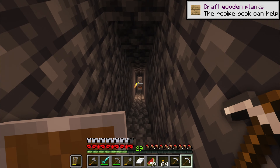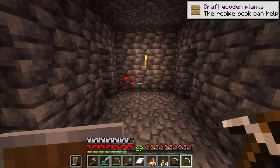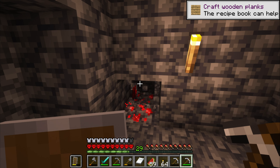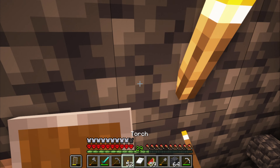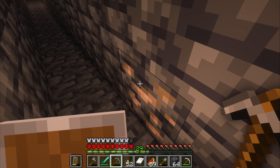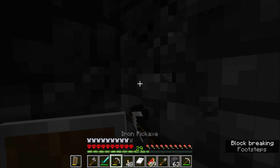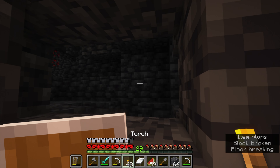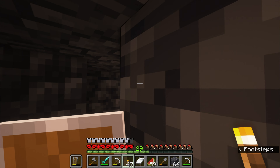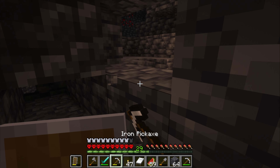In today's episode I'm going to be mining down at diamond level, around negative 50. The elevation here is negative 54 blocks. I think this might be the first time I've found iron all the way down at negative 54. I found a cave — it's a 1.18 underground cave. Well, what other cave isn't underground? Anyway, I found a cave, and I think it's time to go in here.